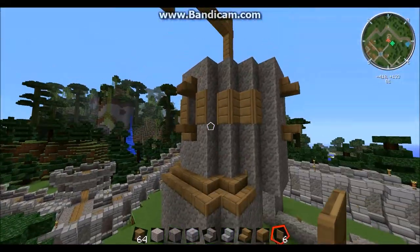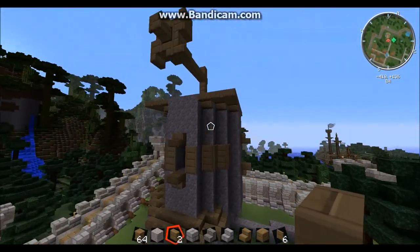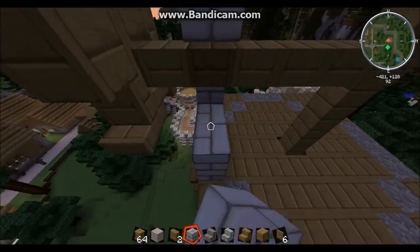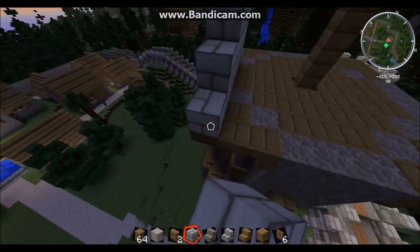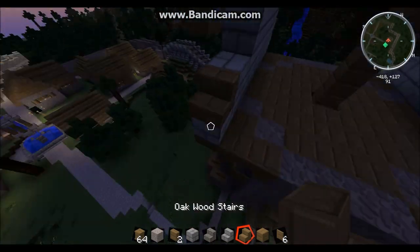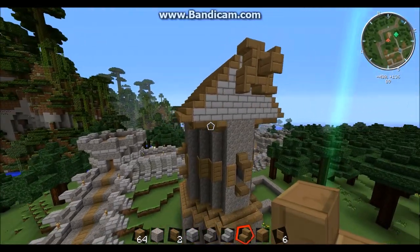I've gone with putting a square on top so I can build a sort of — an arch, that's the word I was looking for. I'm gonna build this arch on both sides and then I'll be back. Arch is done. Let's make this part — I'll be back when it's finished. That's actually looking pretty good if I do say so myself.